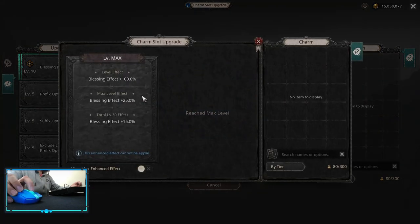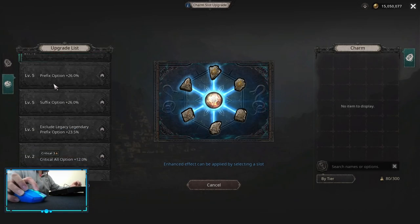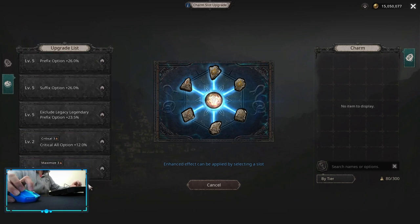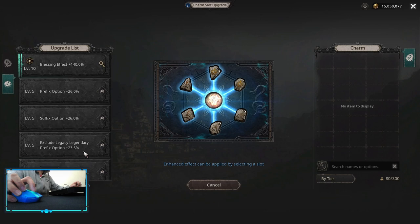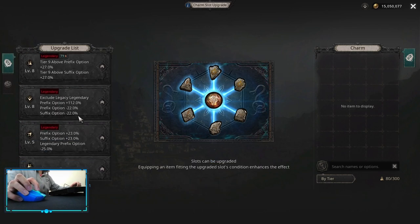I only suggest focusing on blessing effect on the chaos star because you're always going to use it and it's somewhat meta. You have a max level effect at level 10 and a total level effect at 30 — same idea, you level that to max and then start leveling up other ones you won't use in order to hit the level 30 breakpoint. That covers charm upgrade slots.